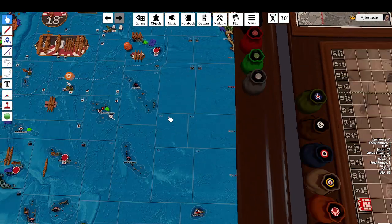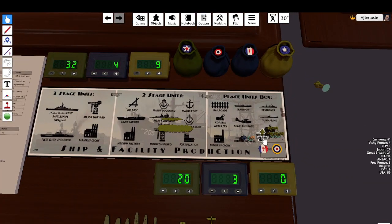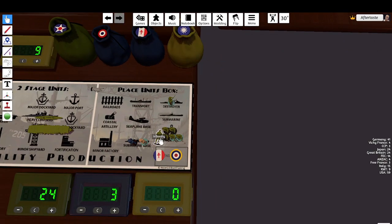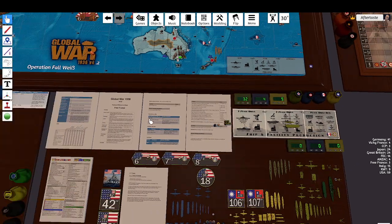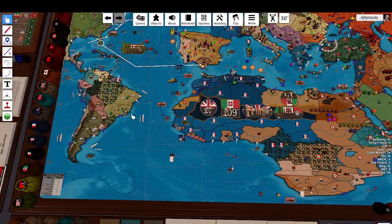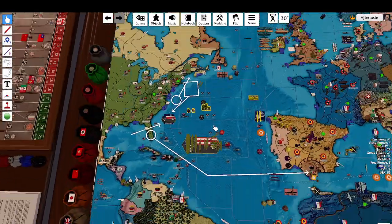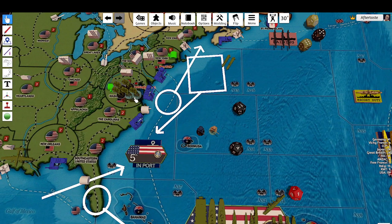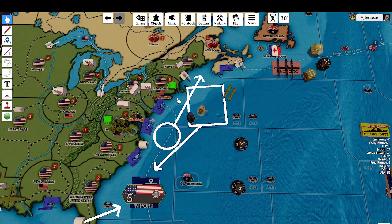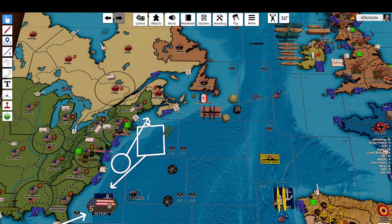We top up five infantry into the 42nd. Everyone else is going on the east coast. The marine needs to be completed — these two can delete as they're Lend-Lease. The remaining units get dropped into Washington DC.